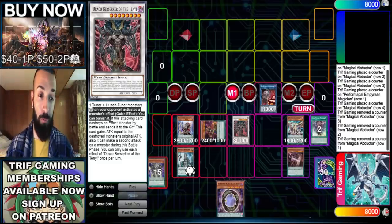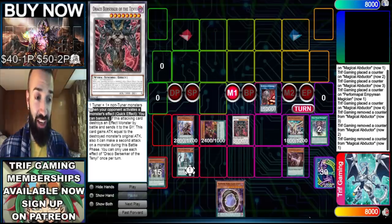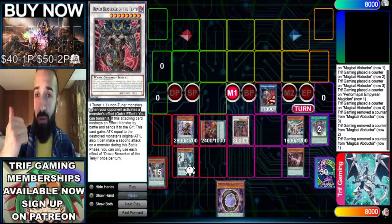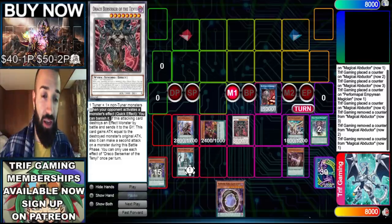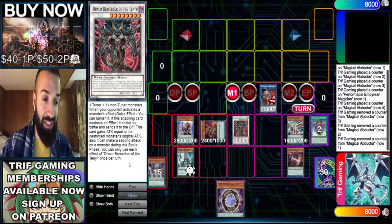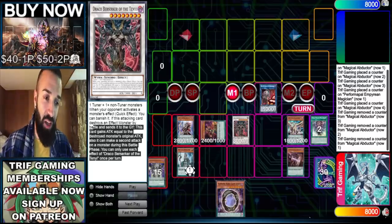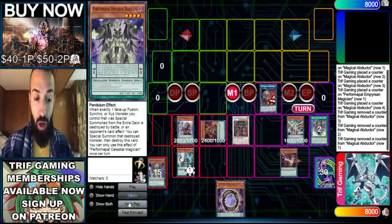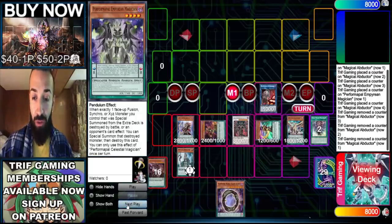Draco Berserker essentially does what Jackal does, but it banishes the card — which is very important when your opponent activates Quick Fix, Master Plan, or whatever. It gets it out of the graveyard forever, you don't have to deal with it again. It's a very underrated card. On top of that, its going-second effect lets it attack twice — it's like a Boral Sword. Pretty damn good.